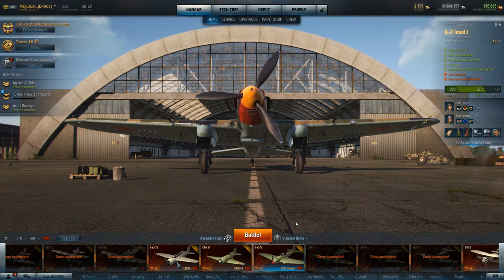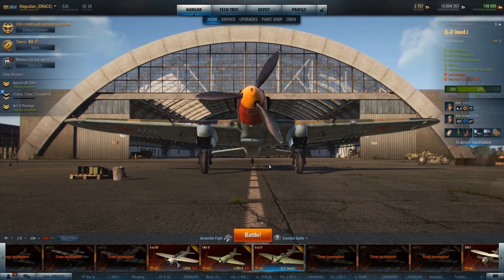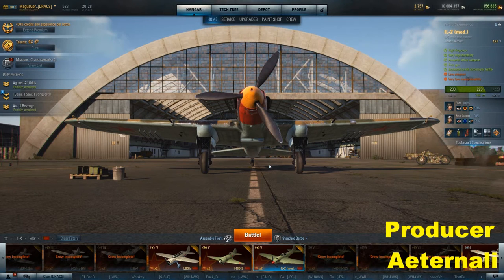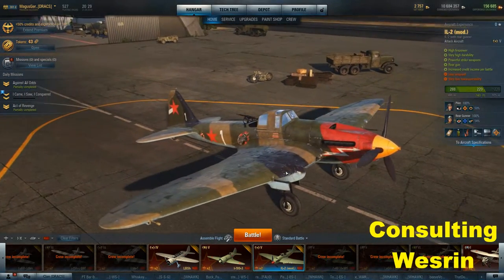Hello, welcome to another edition of Trial by Magis. Tonight I'm going to be taking a departure from my usual fare to cover a common premium aircraft that is purchasable by anyone from the World of Warplanes gift store or in-game with gold. This is the Ilyushin IL-2 Sturmovik Field Modification Aircraft.